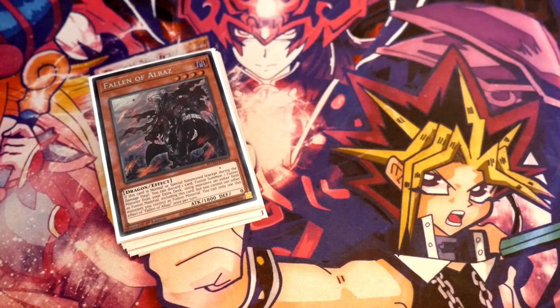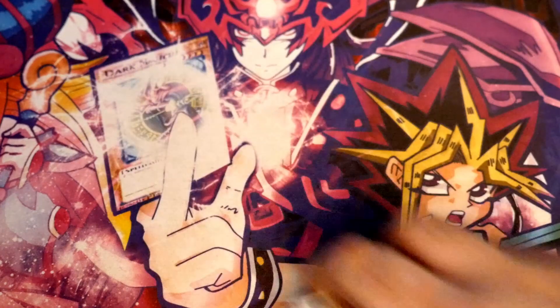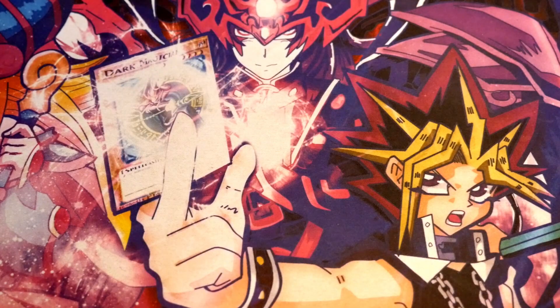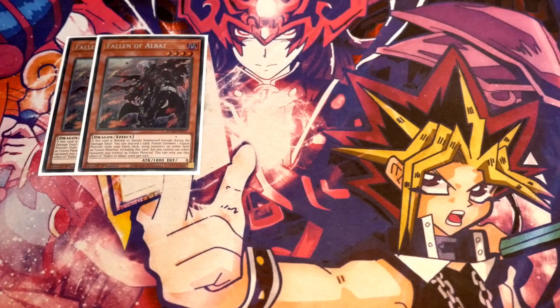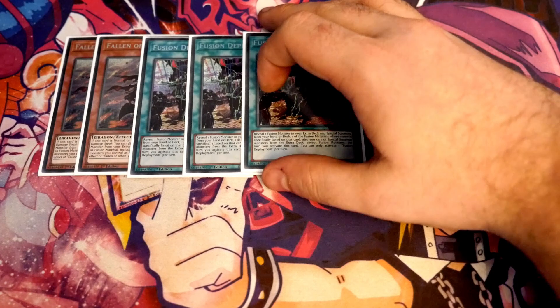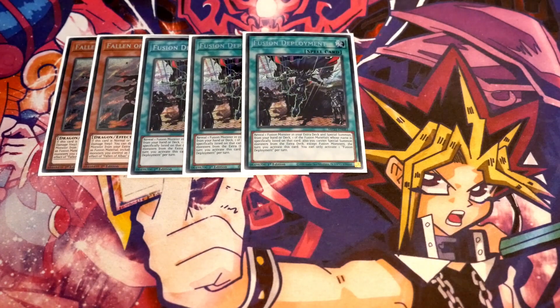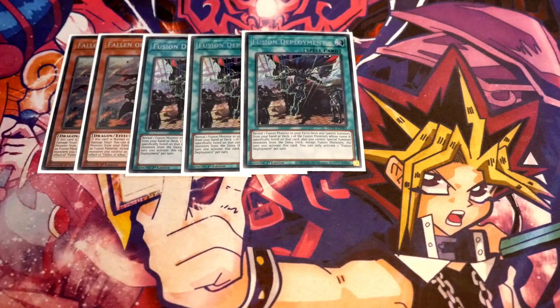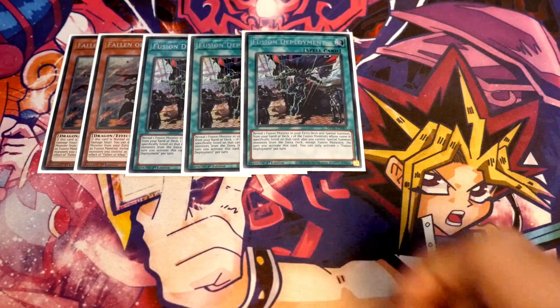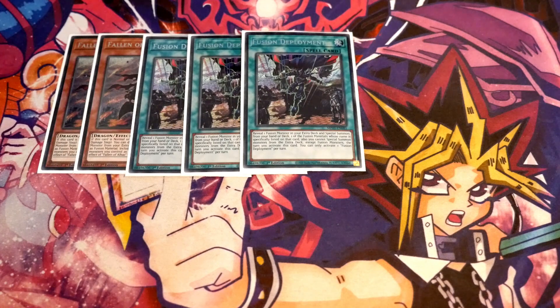I'm going to take you through this full updated Fallen of Albas go-second profile. So it's Fallen of Albas — you are rocking 2. Now technically we play 5 copies of Fallen of Albas in the deck because we also play triple Fusion Deployment. The reason Fusion Deployment is so good is yes it locks off 7 infusions but we really don't care about that. What makes Fusion Deployment so good is it lets you keep an Albas in the deck for your brand of fusion but then it also lets you special summon one from the deck to trigger its effects.